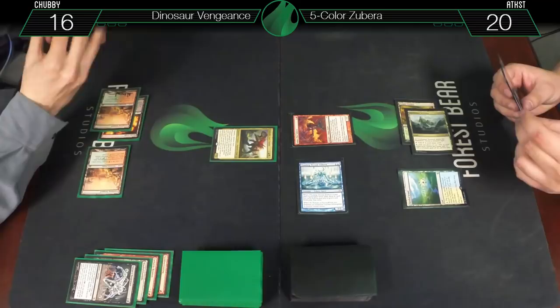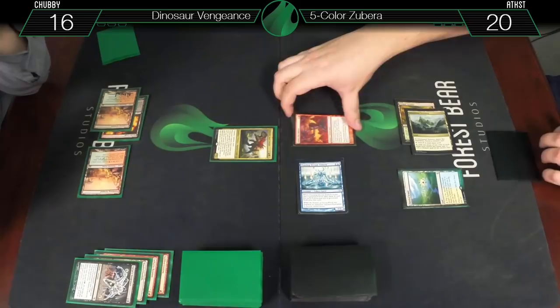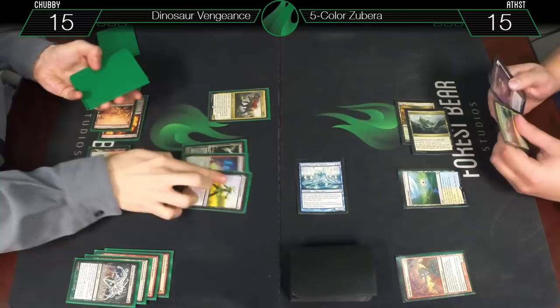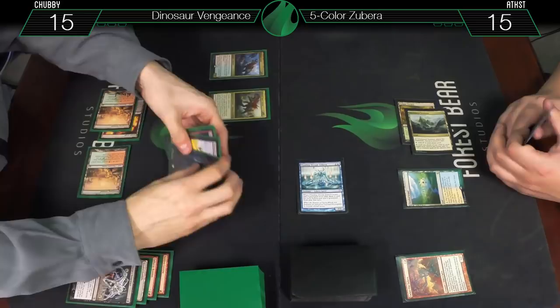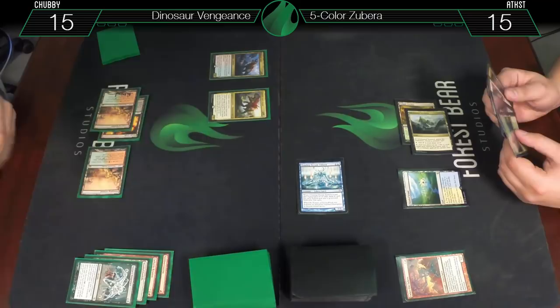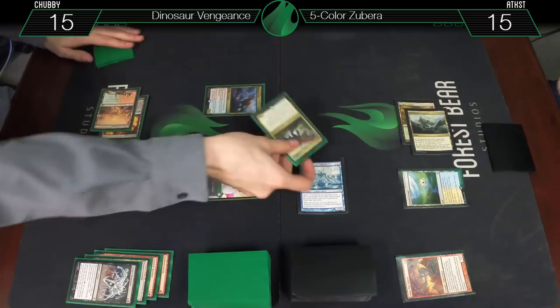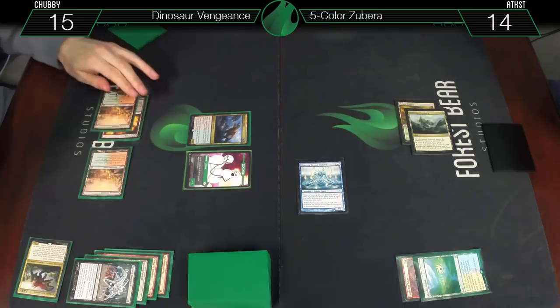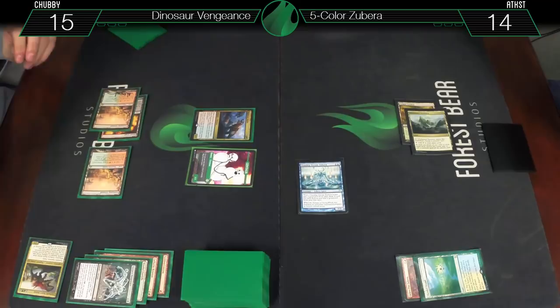We'll block two of it — deal one damage to you, you go to fifteen, and I get my top five cards. One thing, which is kind of two things: Regisaur Alpha, which comes in with a 3/3 token and gives my other dinosaurs haste. We don't have dinosaur tokens, so here's a really scary centaur token. G-Shot gets exiled at end of turn. Not the most exciting activation, but at least it got something.